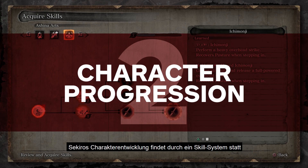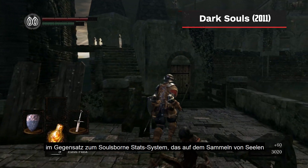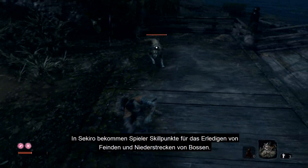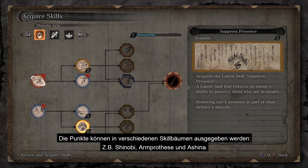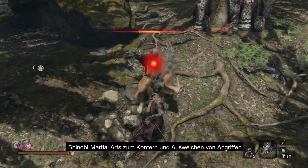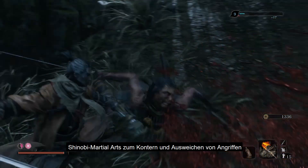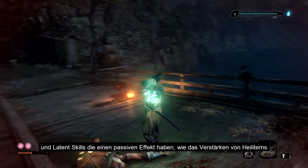Sekiro's character progression is done through a skill system, as opposed to Soulsborne's stat system, which relied on accumulating souls or blood echoes to raise stats individually. Now, players are awarded skill points for defeating enemies and bringing down bosses. Points can be attributed to multiple skill trees, three of which are shinobi, prosthetic, and Ashina. Each skill tree contains three types of skills: combat arts, which are offensive techniques to damage enemies; shinobi martial arts, which offer ways to counter or evade your opponent in combat; and latent skills, which have an everlasting effect outside of battle, such as boosting the power of healing items.